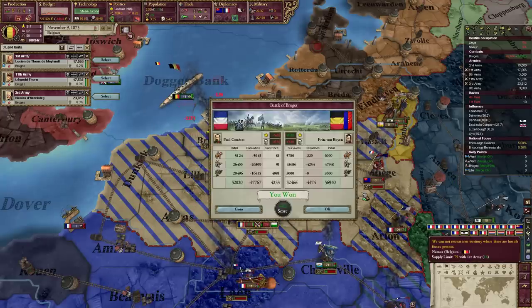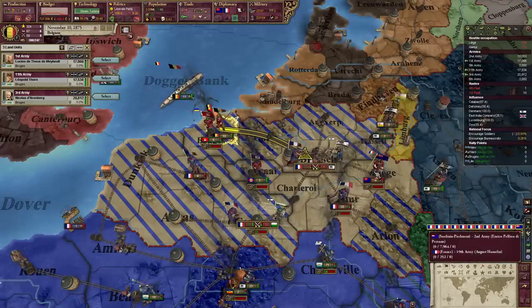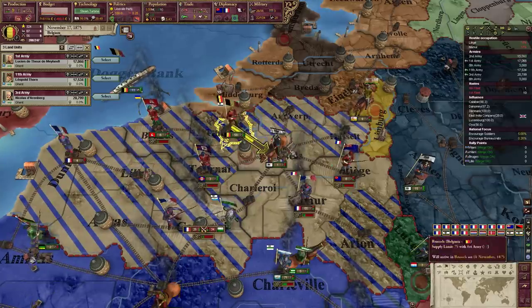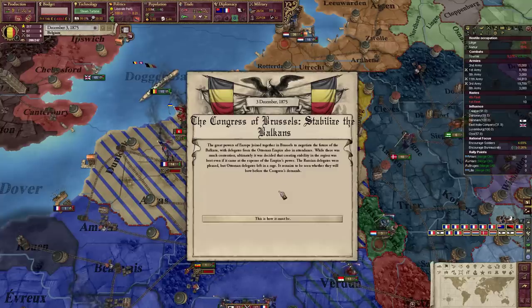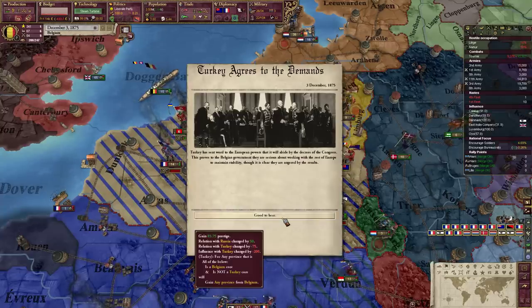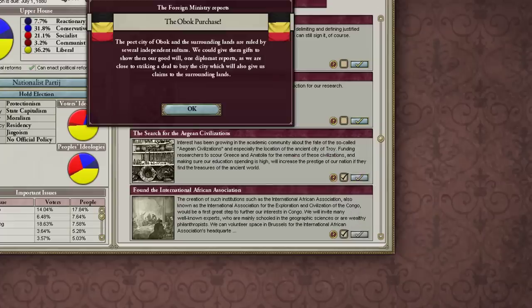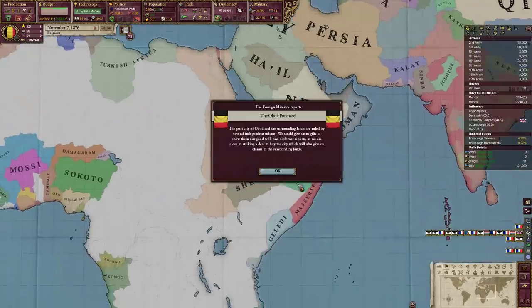The French declared war on me when I wasn't expecting it, trying to get that casus belli back. Don't worry about it - I've got the Prussians, I've got it covered. I also got the event for Balkan stability in the middle of my war against France - so much prestige!